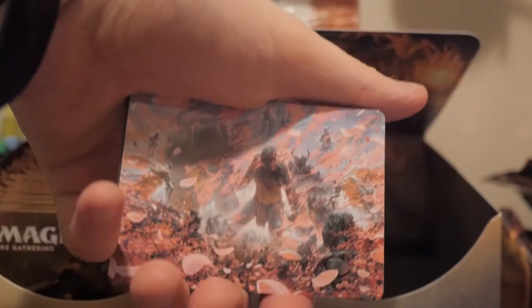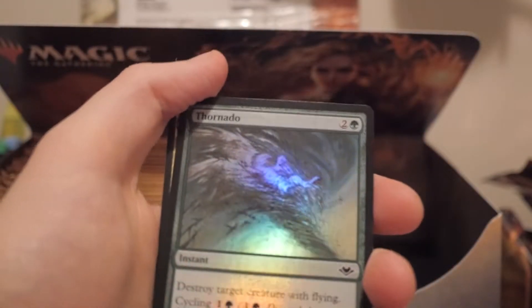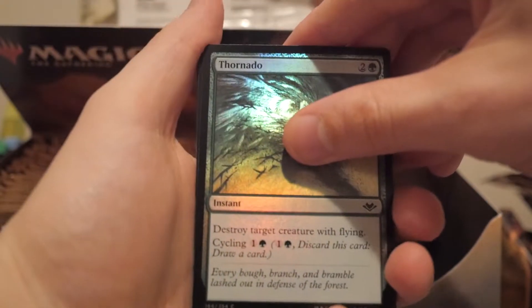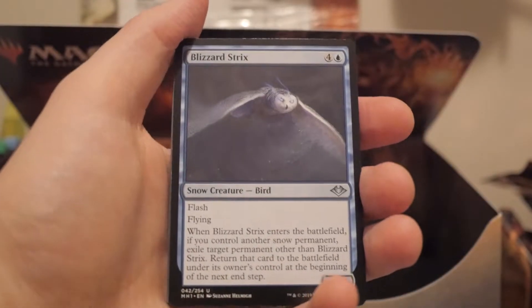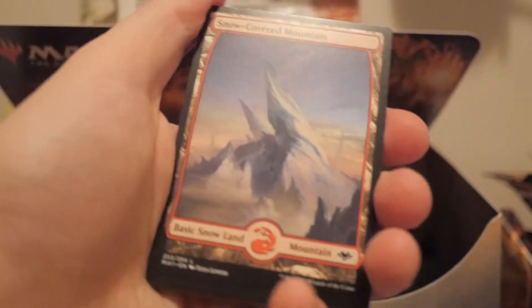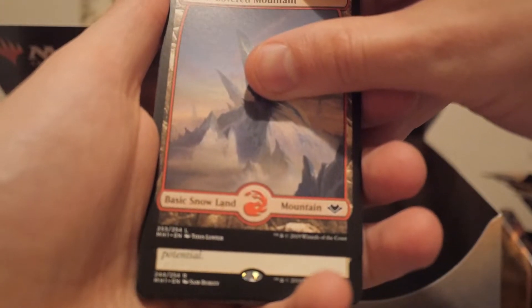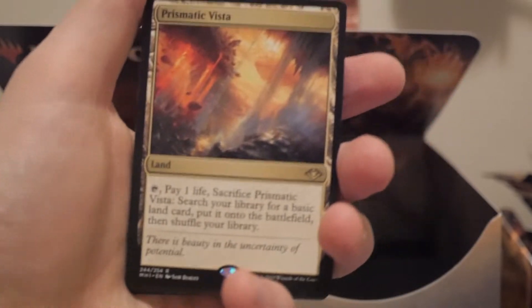Did you guys have a fun time at pre-release? We got the same art again. What did you pull? Do you think the set's overrated or underrated - because more people are saying it's overrated or bad. Tornado and we got another creature - there you go, that's for my brother's human deck, you sideboard that. Soldier, sliver art - that's pretty cool. Snow-covered mountain and - is it a land? It is! Prismatic Vista! Nice, very cool - it's basically an evolving wilds that doesn't come in tapped.